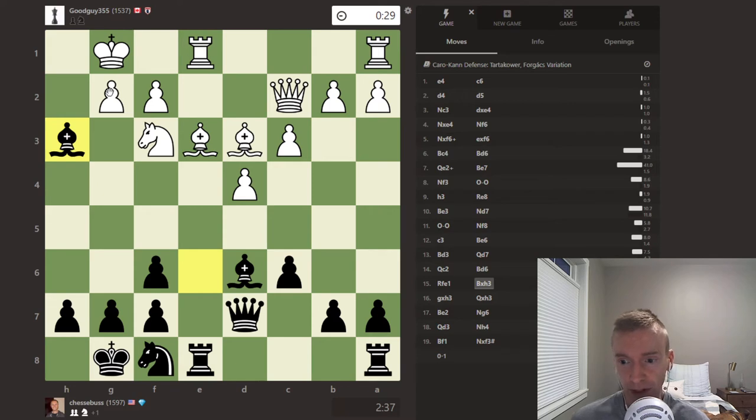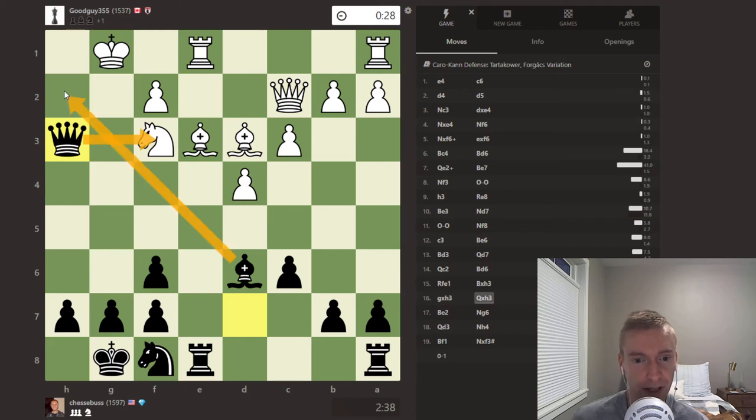White plays rook f to e1, and Jesse hits him with the tactic: bishop takes h3. White spent 50 seconds on rook e1, then just 2.7 seconds to take back. Jesse immediately snaps the pawn in half a second. White is down to 28 seconds on the clock trying to figure out what to do, while Jesse still has 238 seconds — he's studied this Caro-Kann course, trained the lines, and is very comfortable in these Tartikauer positions. He knows the sacrifice works because he has the queen hitting the knight, the bishop pointing at h2, the rook ready to help, and the knight ready to join — 4 attackers, and white is not in a great position to defend.